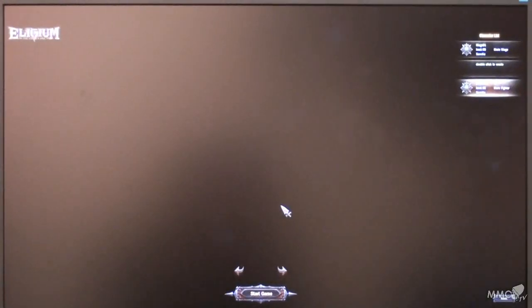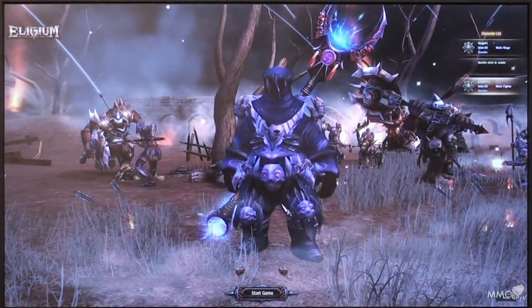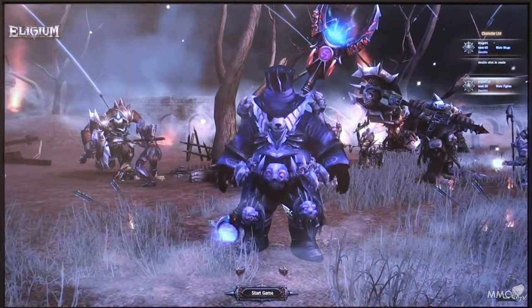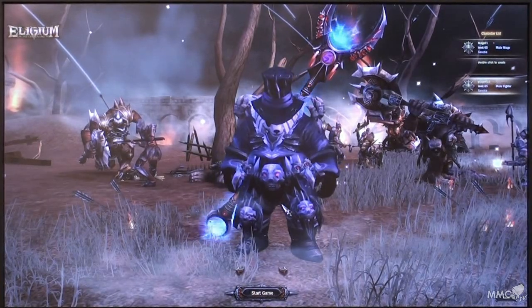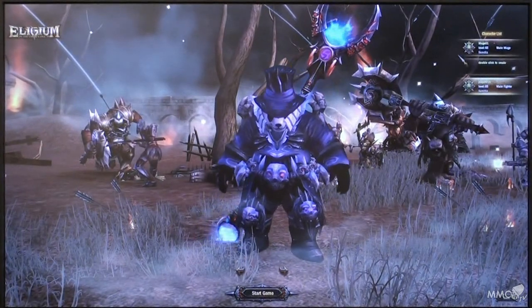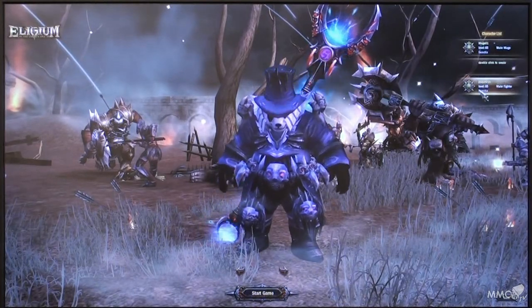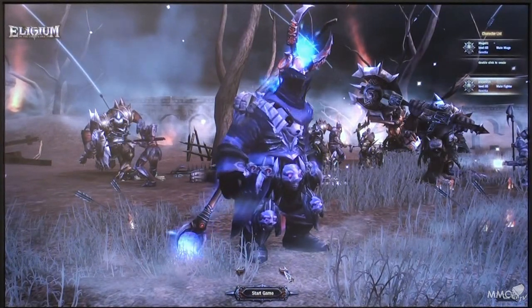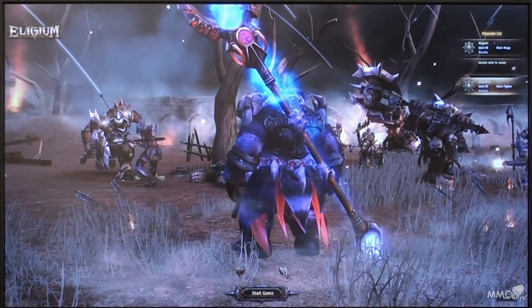Starting off from the character selection screen, I'll give a little bit of background info to the story of the Lygium. It's quite a complex one with a lot of detail, but here's a brief overview. Many years ago, the humans had a continent in the game and a demon army invaded. They were destroyed and had to find a new continent, so they set sail, found a new continent, and made an alliance with the races we're about to see. Unfortunately, as humans do, they couldn't keep this alliance and split it up again.